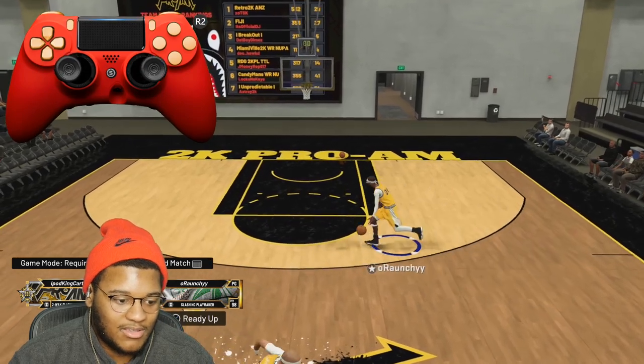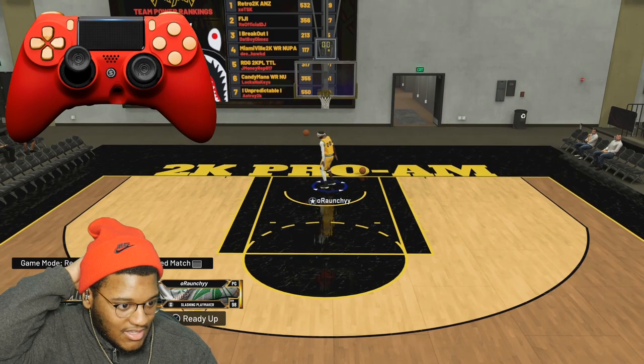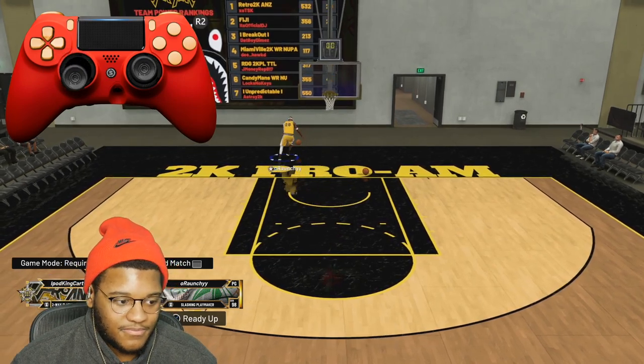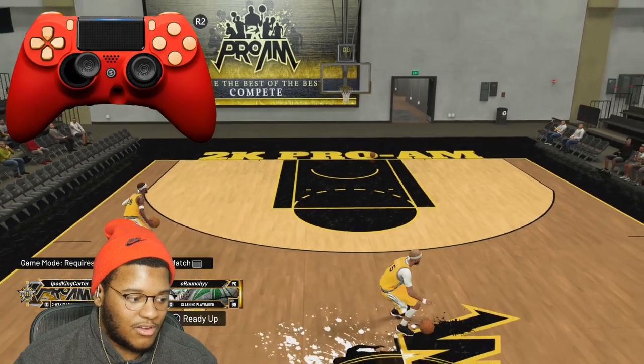So let's say you're doing it across the paint like this — stop on the dime, boom, easy. Then go. If you're going from the other side, top of the key again, you want to go to the right.